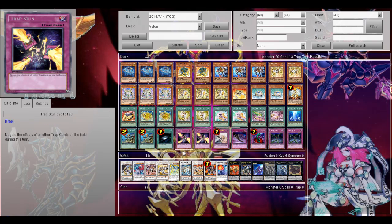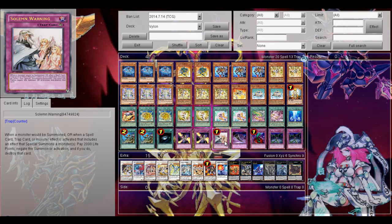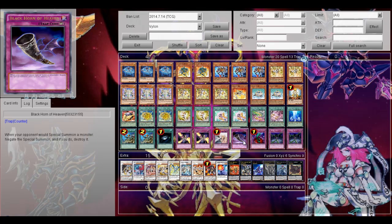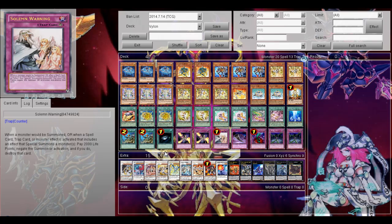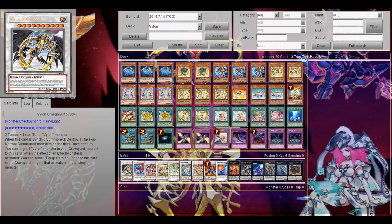And finally, Dark Hole. For the traps, Trap Stun — just to go off safely, because of course this deck is very weak to back row and you really need to get your combo off. Then Solemn Warning, Bottomless Trap Hole, Photon Lead, and 2 Fiendish Chain. For the extra deck, Vylon Omega is the key synchro card you're going to summon at the end of the loop — straight synchro across 2 tuners and 1 non-tuner Vylon monster.